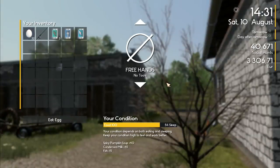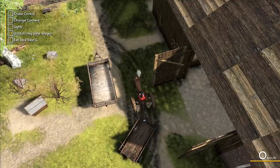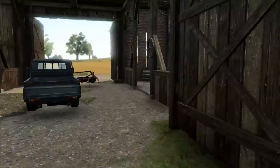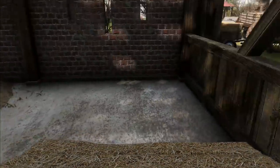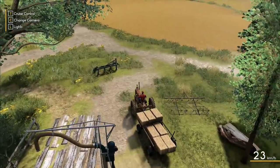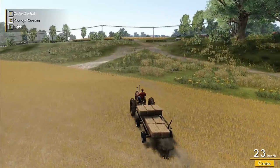It's half past two so we need to get a move on. Let's bring the tractor around and stop right there. We grab the bales from the shed - there are nine bales here - and load them onto the trailer. Then we race off up to the field at the top, load up the rest of the bales, and start selling everything. I can't remember how much we get for bales but I'm hoping for a reasonable fortune - maybe close to enough to buy the tractor.